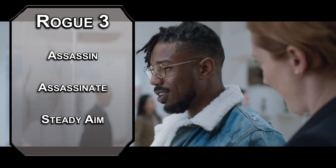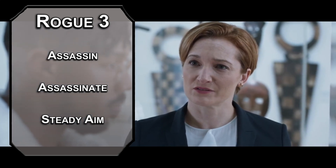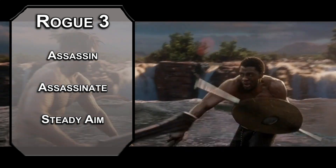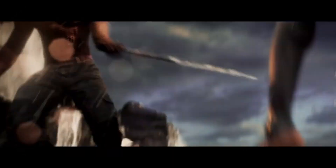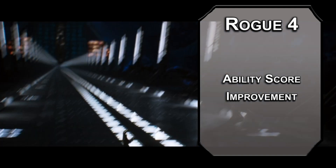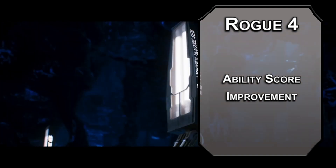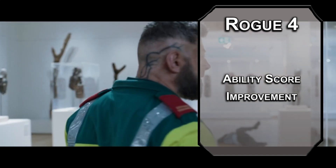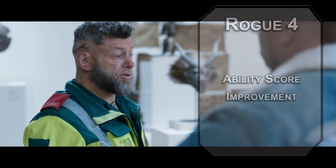Steady aim lets you give yourself advantage on attack rolls as a bonus action, as long as you don't move that round. If you're doing the standard D&D fight of standing still and hitting each other until one of us dies, this is pretty useful — I just hope your DM is creating more interesting encounters. At level four, rogues get an ability score improvement. We'll invest in strength. Even though sneak attack requires a finesse weapon, you're not required to use dexterity with finesse, meaning that if we're going to multiclass into barbarian and wanted a damage boost from rage that only works with strength-based weapons, this would be a way to pair those classes together nicely.